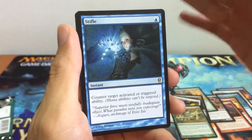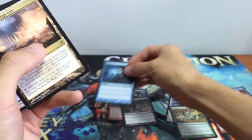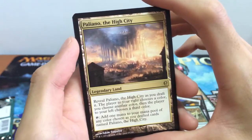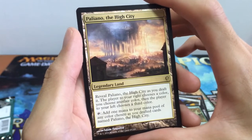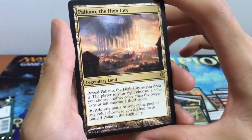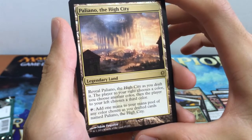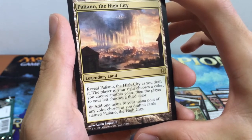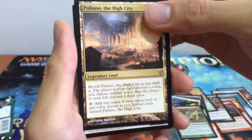Stifle is about 20 bucks. And next, we have another very nice card in the pack — Pagliano, the High City. It is one of the conspiracy cards that affects the draft. It's a Legendary Land. As you draft it, the player to your right chooses a color, you choose another color, and the player to your left chooses a third color. You can tap to add one mana of any of those chosen colors to your mana pool.